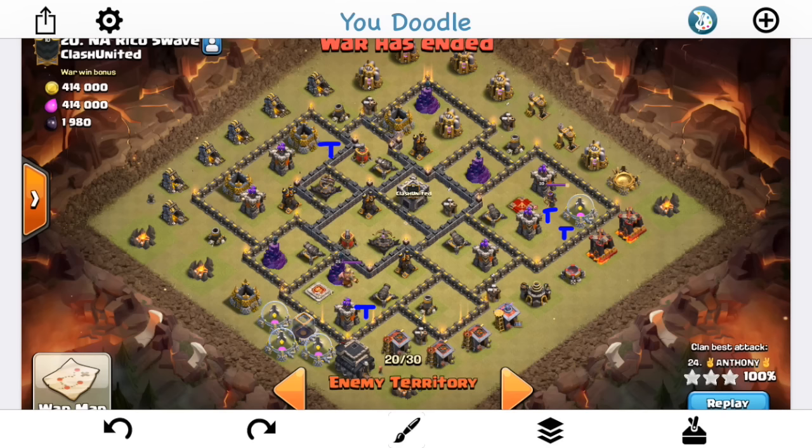Jokes aside, honestly this base is going to be attacked the way you wouldn't probably expect to see it hit. The second attack is going to be very interesting. But the first attacker tries an HGHB, and it might work for this base, it might not. Let's talk about why it didn't on this specific attack.